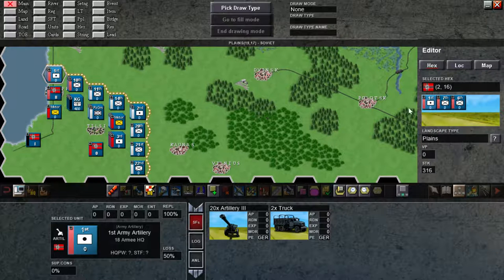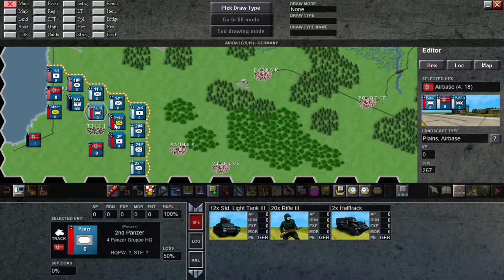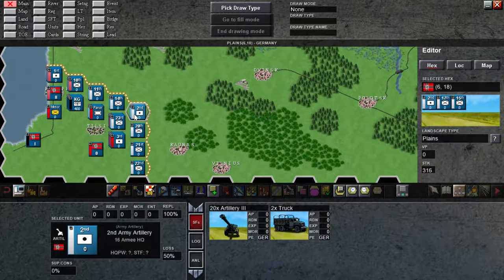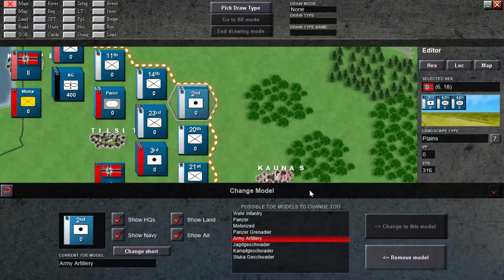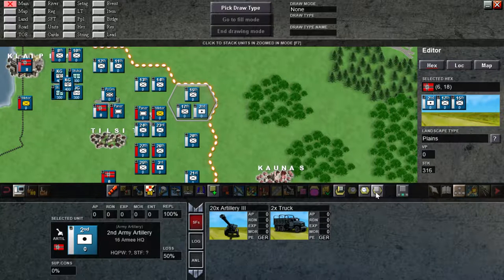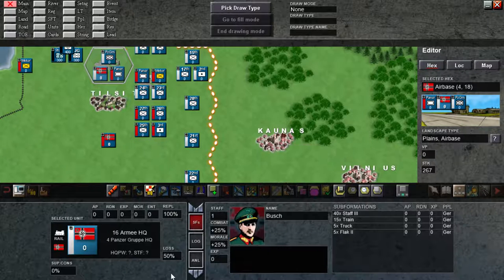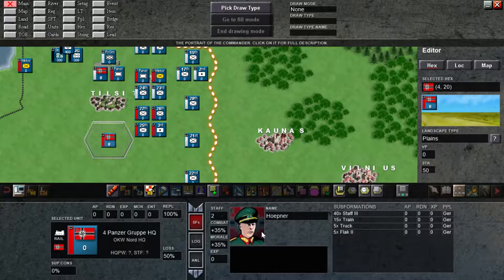So how does it look on the map? You can see we have one artillery per each headquarters. Let's take a quick look — here's the headquarters and this artillery belongs to this headquarters, which is the 16th Army. Then we have this red one which is Hoepner — that's the 4th Panzer Group, a very powerful formation. They are in reserve, here to exploit everything.